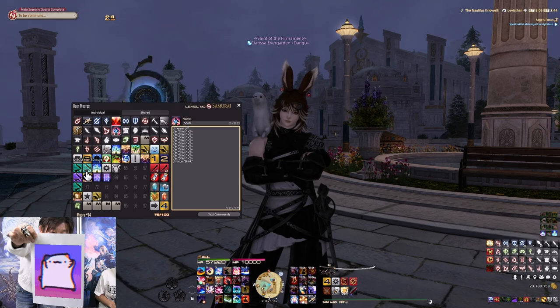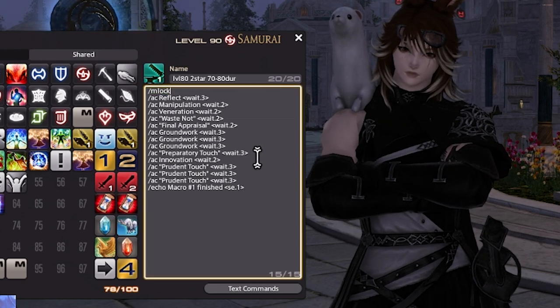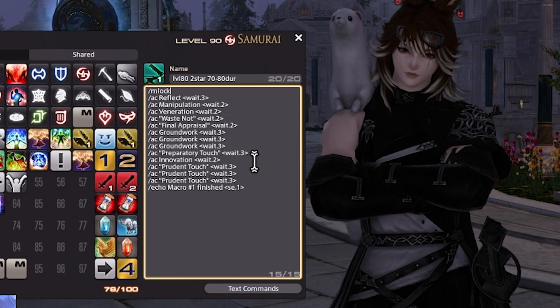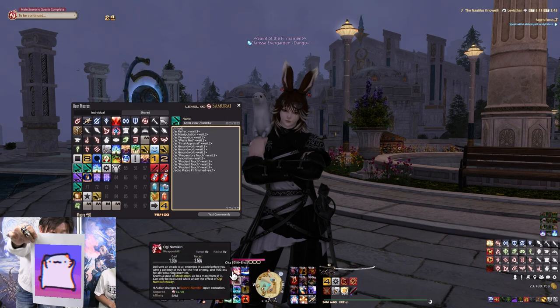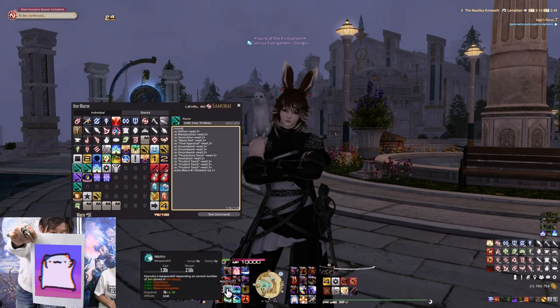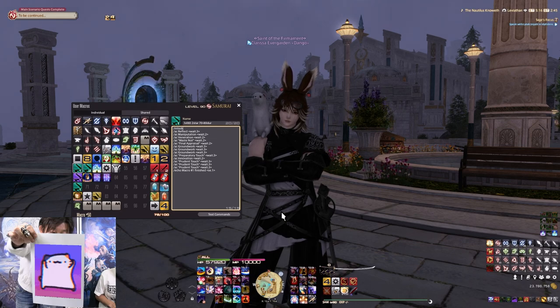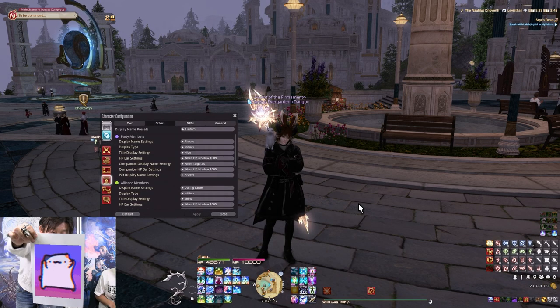The other tip for crafting macros specifically is to put /mlock at the start of the macro. What that does is lock you into the macro — once your character starts executing it, you cannot interrupt it or accidentally click another ability. I used to do that all the time when crafting, accidentally click an ability mid-macro and completely ruin the craft. So /mlock and /merror off are both very useful.